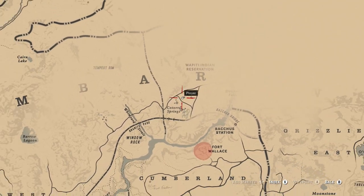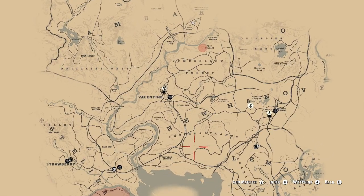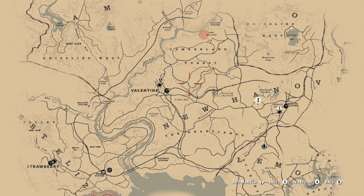First of all, you want to head over to Katora Springs, which is west of Batches Bridge. For ease of reference, it is north of Valentine, so just go here on the map as shown.